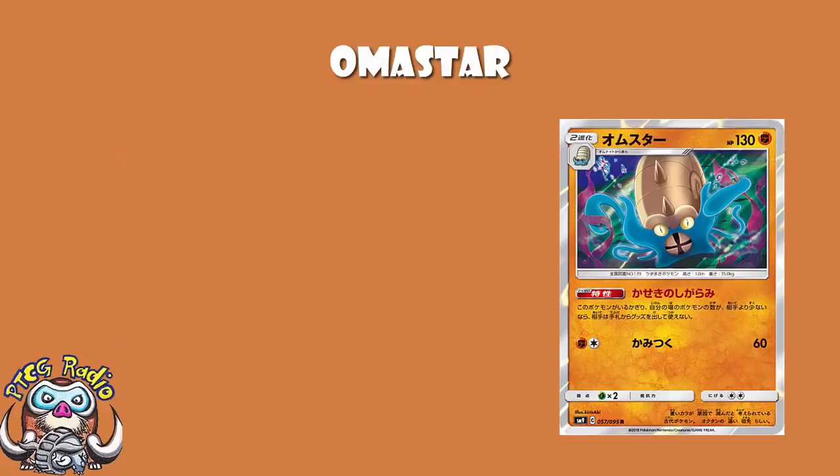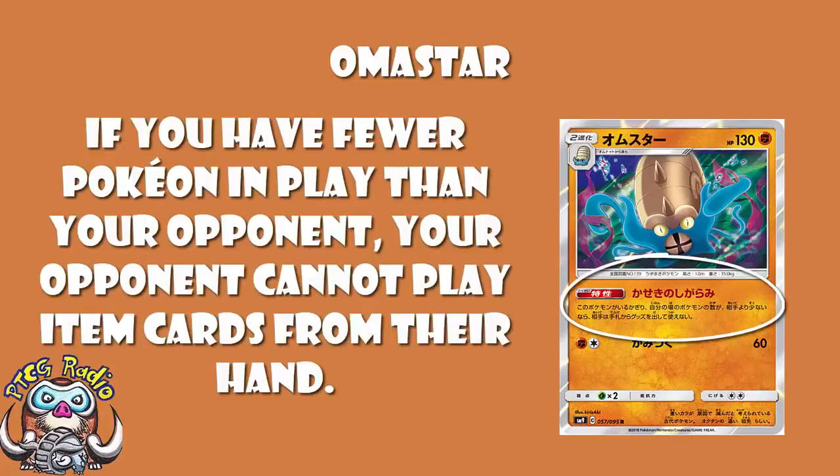But none of that is the most important thing about Omastar. The most important thing is the ability, which is phenomenal. The ability is called Fossil Restrain: if you have fewer Pokémon in play than your opponent, your opponent can't play item cards from their hand. It's item lock — and not just item lock, it is a 'you cannot get away from it' item lock. Oh my goodness, I'm item locked and there's no way around it.